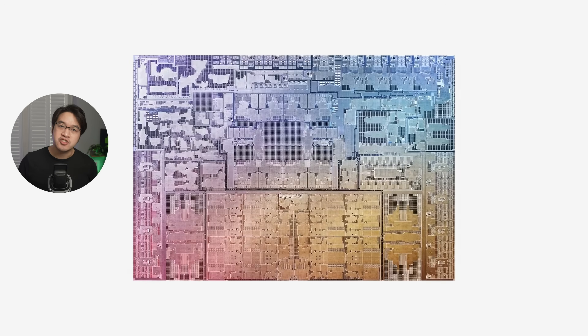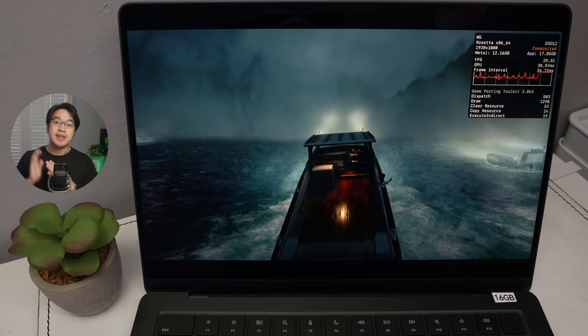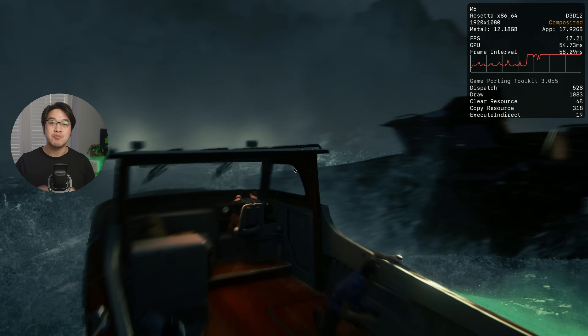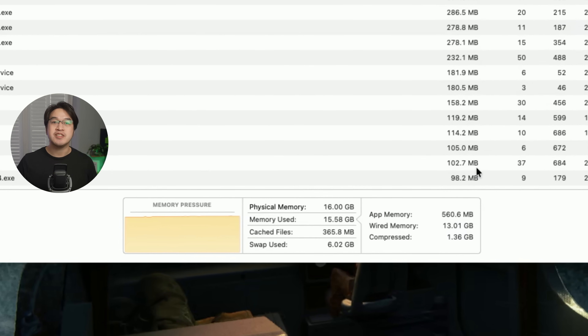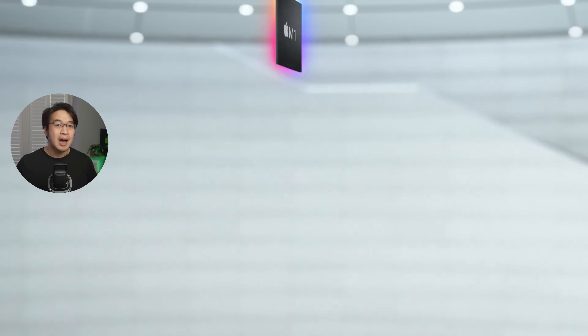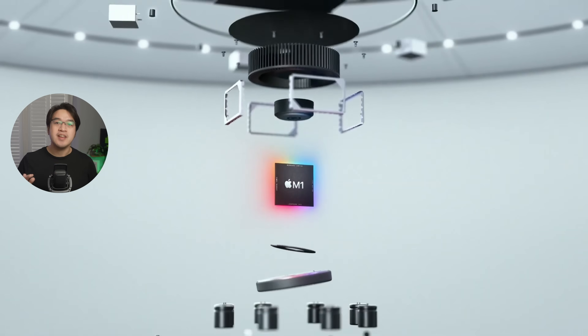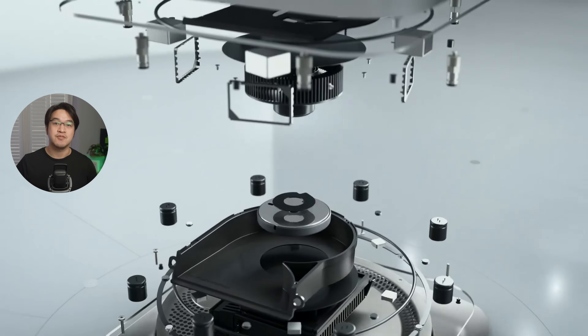Now, remember that on a Mac, you cannot upgrade the memory later. It's permanently soldered onto the chip, so choosing the right amount from day one is crucial. When a game needs more memory than the system has available, macOS starts to use swap memory. That means instead of accessing the ultra-fast RAM, it begins writing temporary data to the internal solid-state drive instead. And whilst that solid-state drive is quick, around 6 gigabytes per second, it's nowhere near as fast as unified memory, which runs at over 150 gigabytes per second, depending on your Mac's configuration.